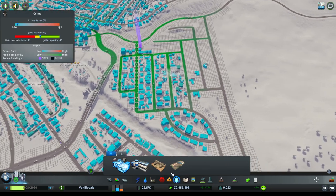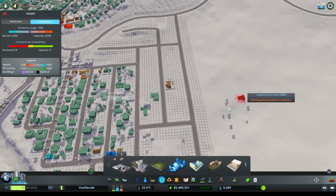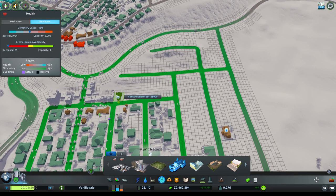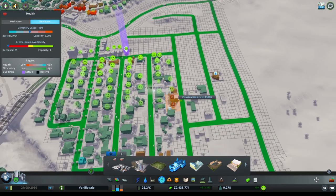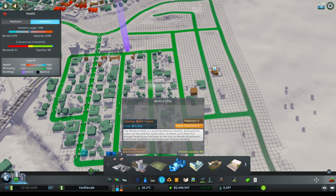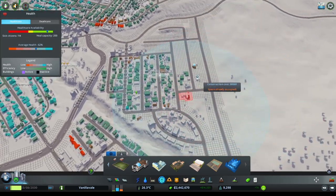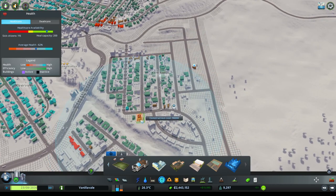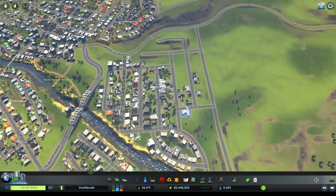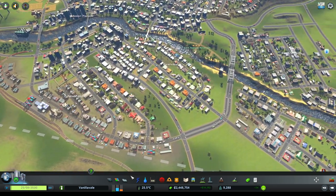We probably need to have a look at other services too. We've got our police station over there. How's our medical doing? We probably need to do a little bit here, so let's grab this area for the crematorium. And how about a yoga garden — does this look like the kind of place for a yoga garden? Maybe up here instead. Oh, we're running out of water, so we need to have a look at that as well.